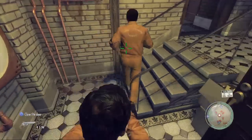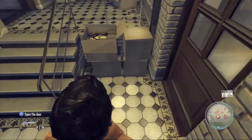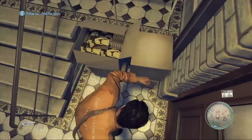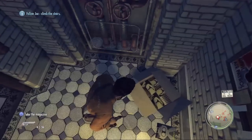Look at you in some snazzy orange prison guard outfit. You haven't beat this part yet — no, I haven't. This is all spoiler for me. It's actually like a telephone or something? Some repairman thing. Anyway, this is when you and Joe are trying to escape the mall.